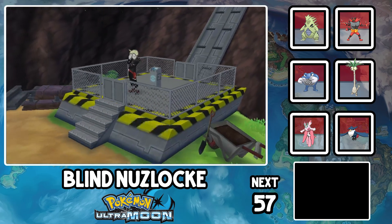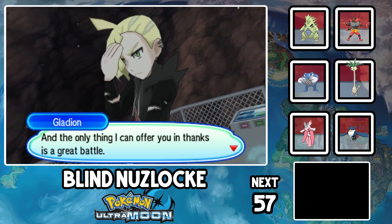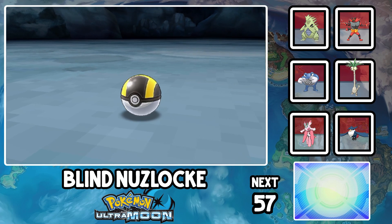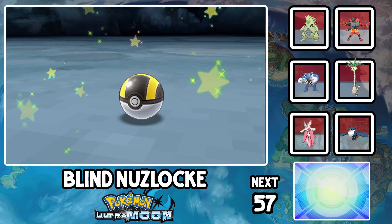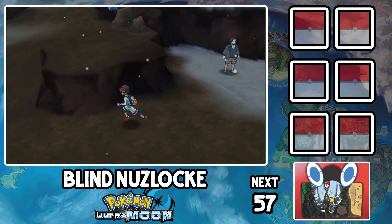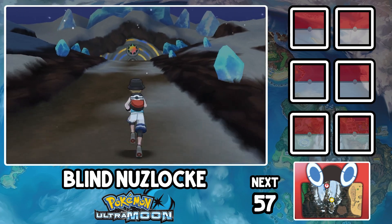It's time for Mount Lanakila. Gladion does try to jump us, but since Tucson can finally evolve into a Tyranitar, we do get through him pretty easy. Our final encounter is Warsaw the Sneasel, but he's not important anyway. We get through the final Victory Road-esque gauntlet and arrive at the doorstep of the Elite Four. I tried to build the most diverse team possible since I don't even know what types are in the Elite Four.